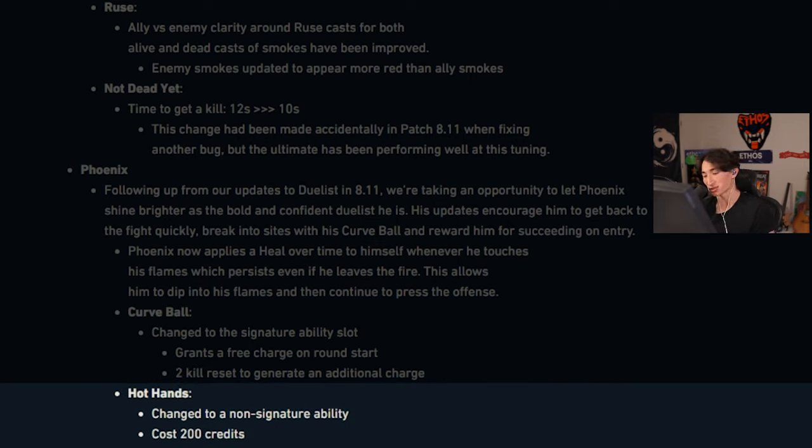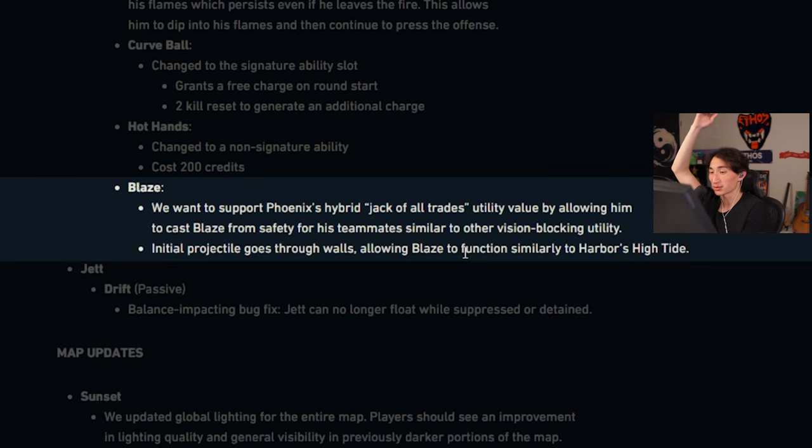Hot Hands changed to a non-signature ability, costs 200 credits — we'll take that. Blaze: they want to support Phoenix's hybrid jack-of-all-trades utility value by allowing him to cast Blaze from safety. The initial projectile goes to walls, allowing Blaze to function similarly to Harbor's High Tide.